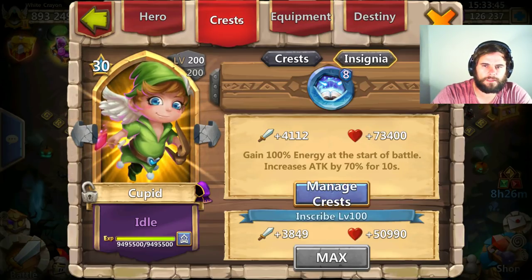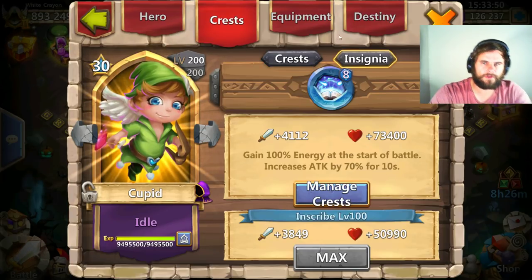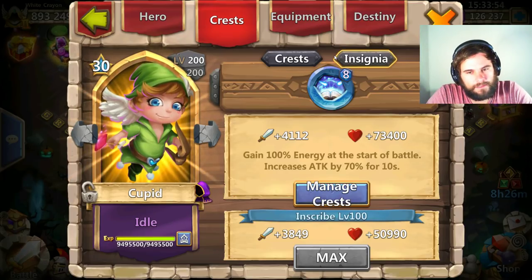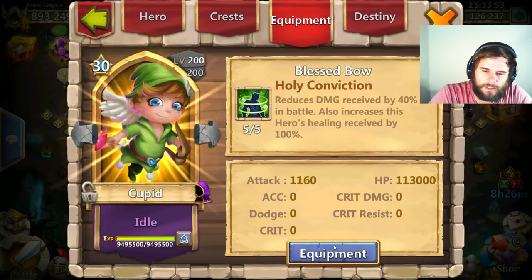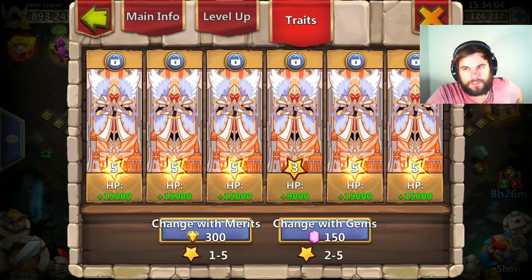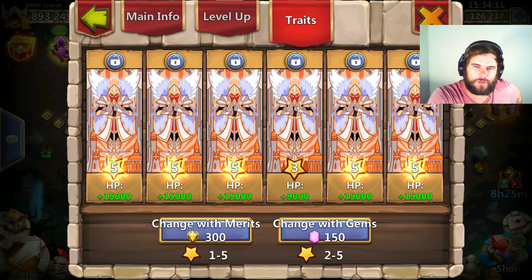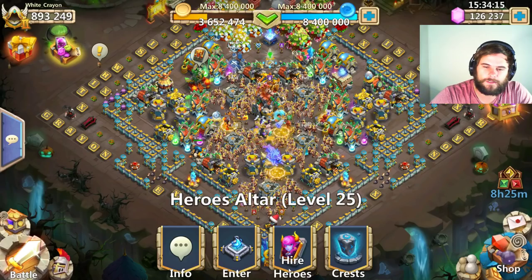Cupid's build is 9 Sacred Light with 8 and 8 Revitalized Insignia, Holy Conviction, and then for Traits we have Full HP. T-Dizzle, stop slacking — you've got 126,000, you had 160,000 the other day. What did you do with your gems? Surely you can do a Full 5? I'm just joking. I'm not joking. Do it.